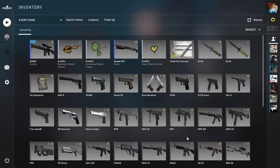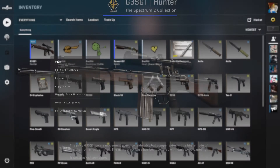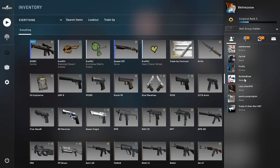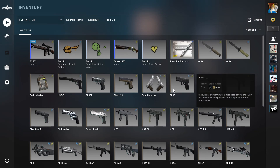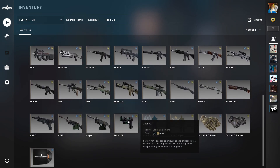I'd rather have the one in the Spectrum 2 case. There's this one skin called the Sawed-Off Morris — I kind of want it. I don't care if it's bad, it's fitting considering my real name is Morris. Yep, there it is — my name said on the internet. Anyway, that's my ranking of everything I have. Hope you enjoyed.